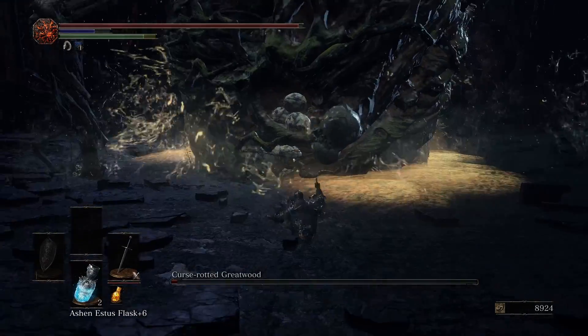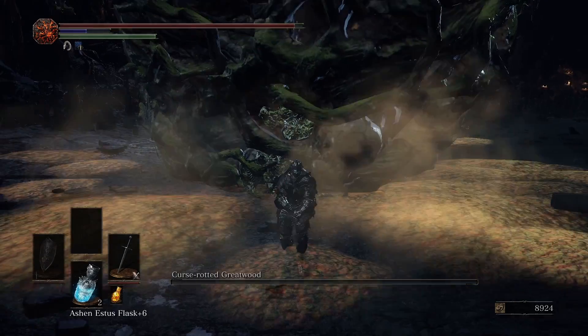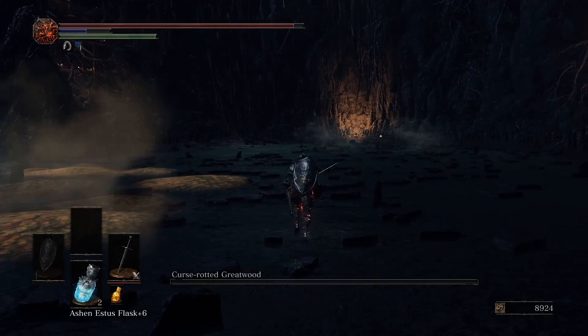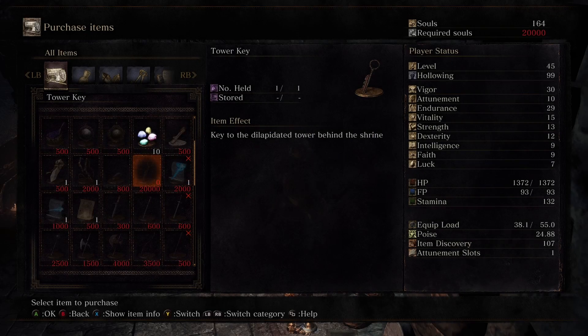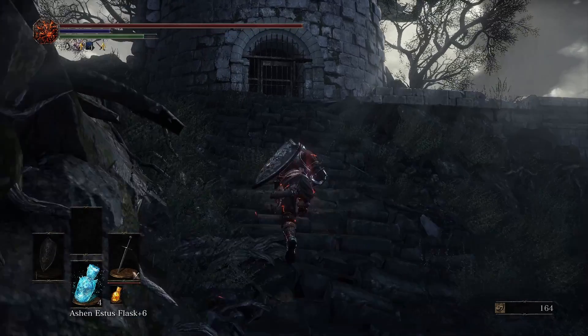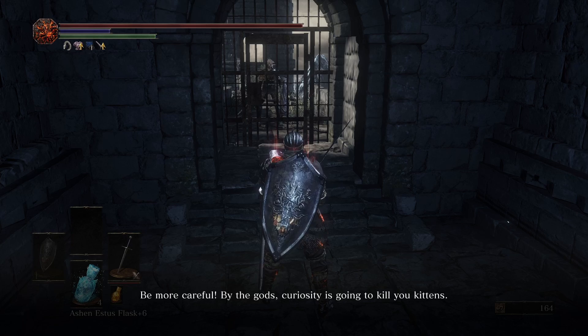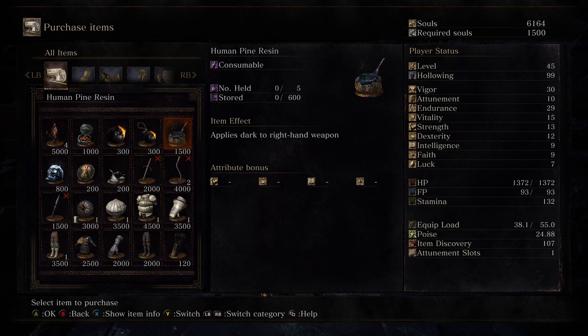Now I need to do some weed control. We have to kill the Curse-Rotted Greatwood because it's a boss and we want the Transposing Kiln, and this seemed as good a time as any. It's an early game boss, so the hardest part is actually managing to hit him when he sucks a ray in the air without having to wait for him to fall down, but the charge attack has good reach. Now we have another damage upgrade. Since our weapon is raw we can use resins on it, and obviously we want them to be an element the boss we're fighting is weak to. This is why I had to buy the Tower Key, meet Patches, and buy the Human Pine Resin from him.